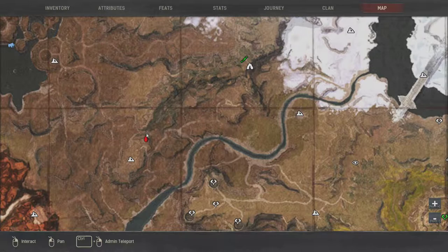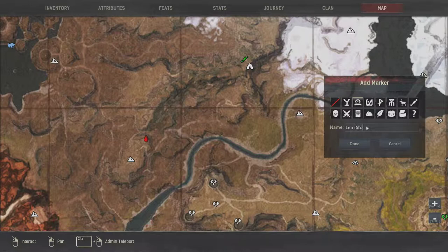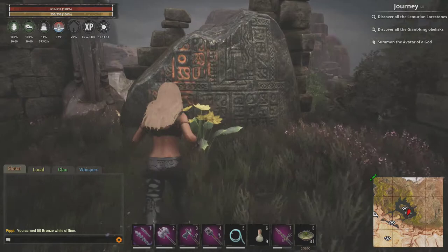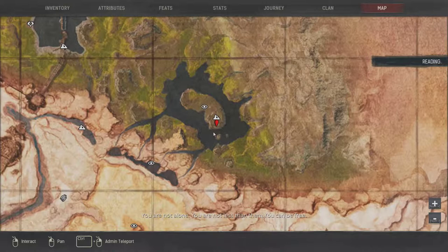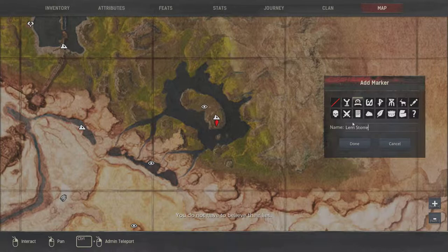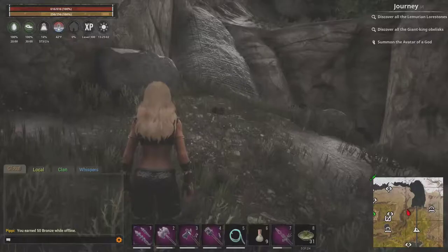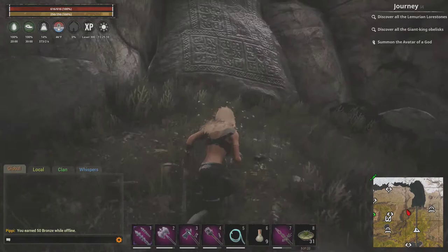So what I do to make things simpler for myself when I'm collecting these is I mark the map. That way I know which ones I've gotten, which ones I haven't gotten. Next one's down here. Here's the next one — zoom in — right there. Next one's right here, right there, mark the map.